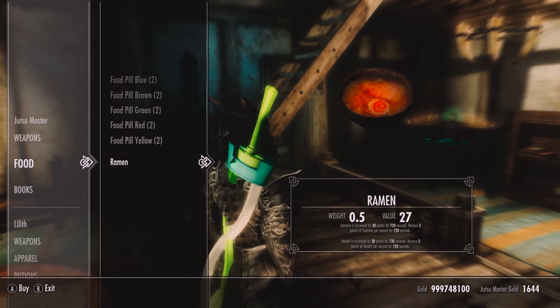Health is increased by 30 points for 720 seconds and it restores 3 points of health per second for 720 seconds, so it's a really good healing item.